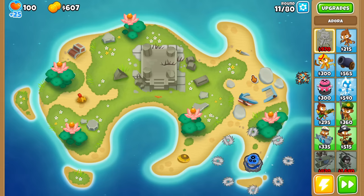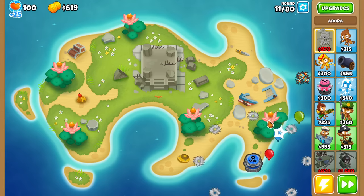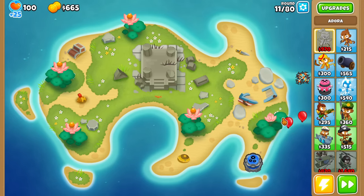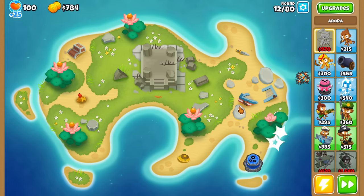If you ever find yourself on Lotus Island and you're not sure what to do, one thing you can do is click these little Lotuses. I believe they come back every 10 rounds, and you can use them to stun the Bloons. If I'm not mistaken, they also stun Moab-class Bloons as well, but I'm not going to play to round 40 right now, so you guys can test it out for yourself.